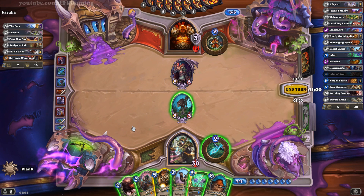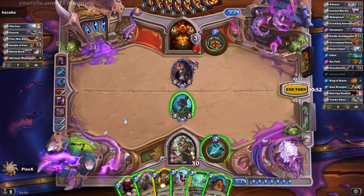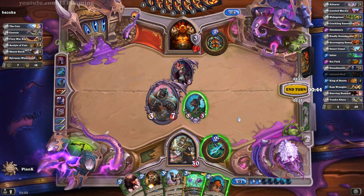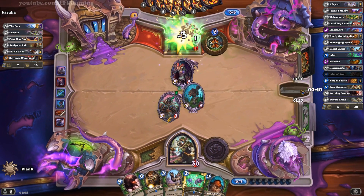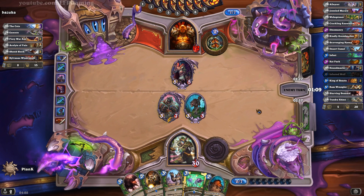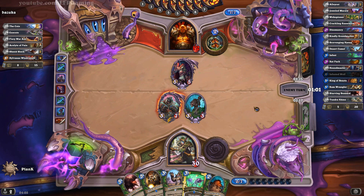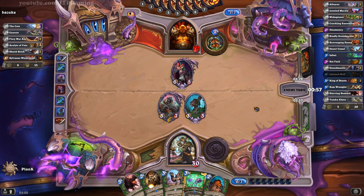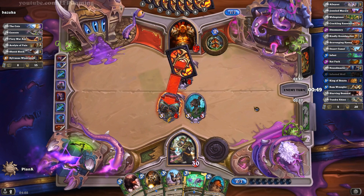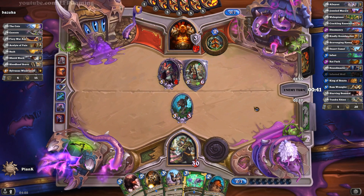I could just ignore Sylvanas to be honest — there's nothing wrong with that, I can just attack into his face. So yeah, let's do this then. Play that, that, and then just go for his face. He will die eventually if he doesn't use his hero power each turn. That's one thing that is really irritating about Hunter — I usually never play Hunter because I hate it, it's one of my least played classes. But sometimes with quests like these you really have no alternative.